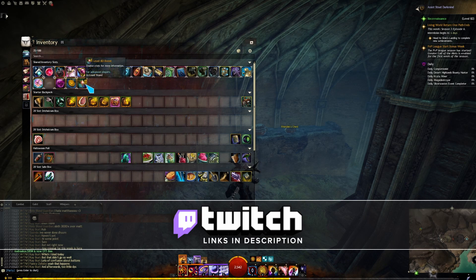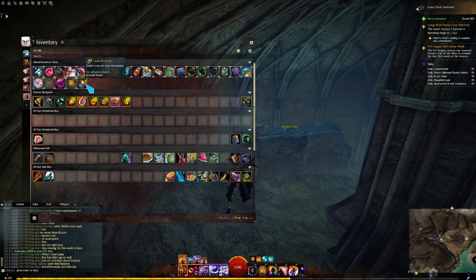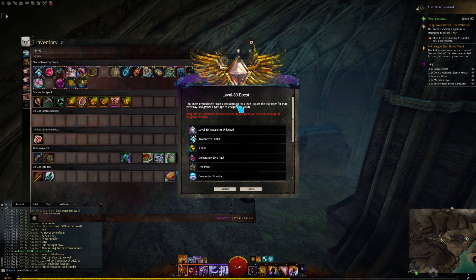You should have got the level 80 booster when you pre-ordered End of Dragons, along with the shared inventory slot. It now works — simply double-click on it and it will pop up with the menu, then click consume. Once you've done all of that, you should get the shared inventory slot as well.